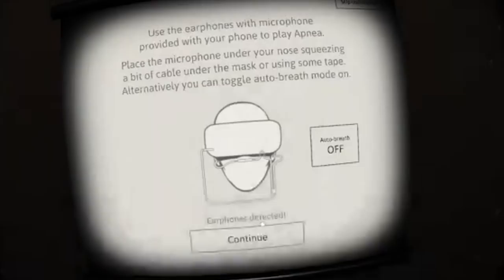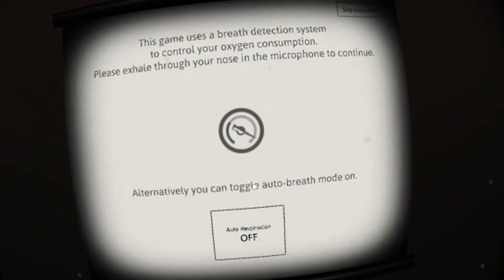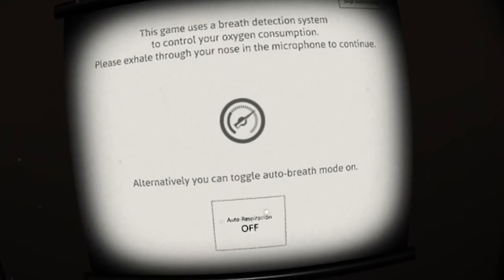Apnea is new on the Daydream Play Store and you can get it for two dollars and 99 cents. So what is Apnea? Well, it's an underwater stealth game and it's a very interesting one.